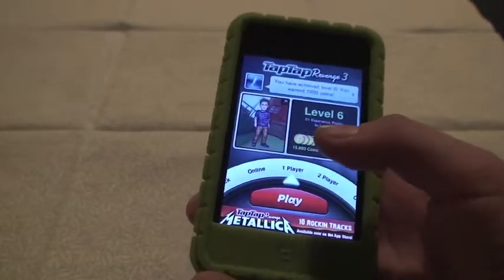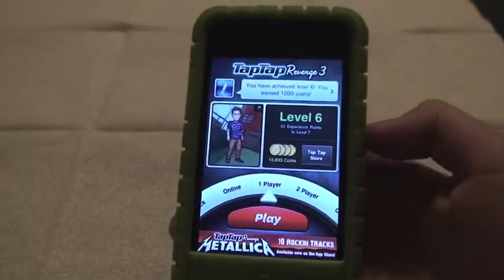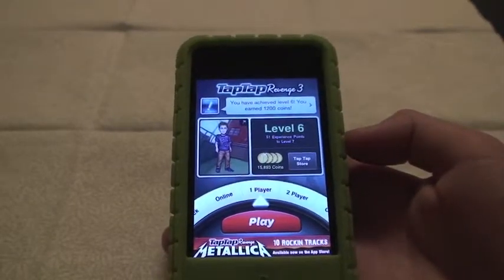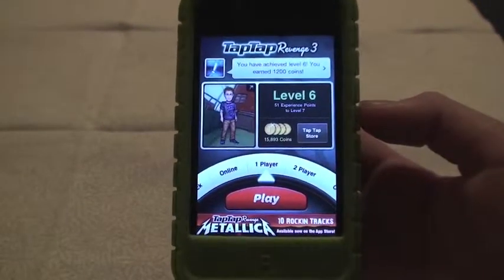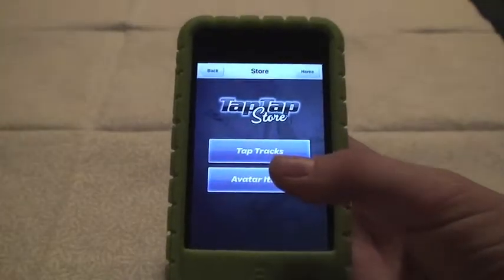When you play and finish a song, you can earn coins. You can technically use coins to buy tracks, but you actually can't — you can only buy avatar items, from what I've seen so far in the game. If you can buy tracks with coins, please tell me, because I haven't figured it out yet. You can use these coins at the Tap Tap store for avatar items.